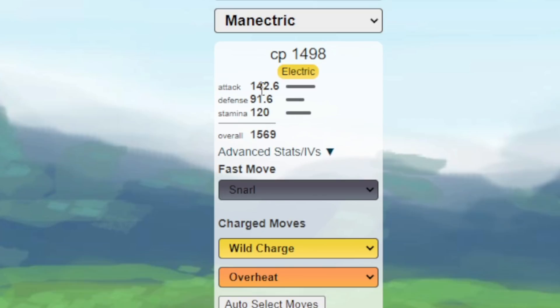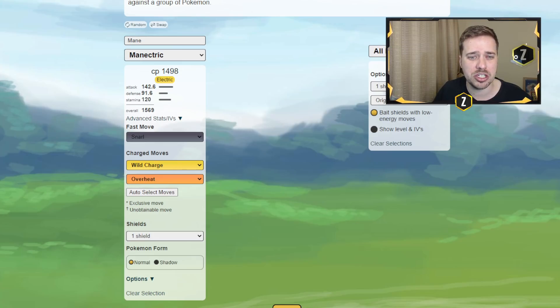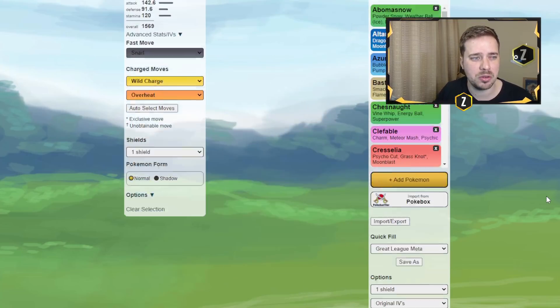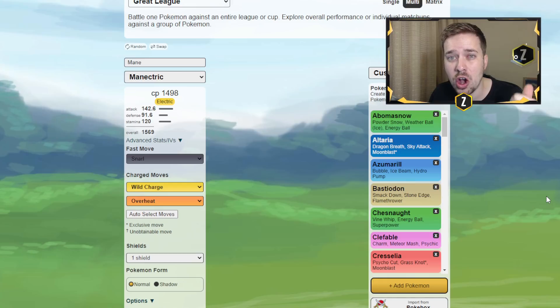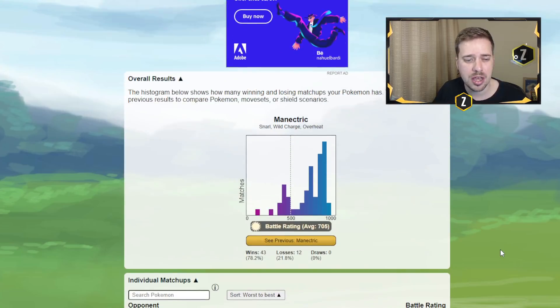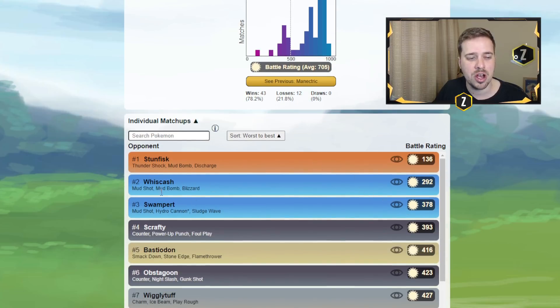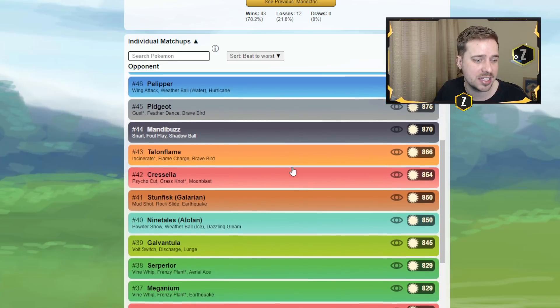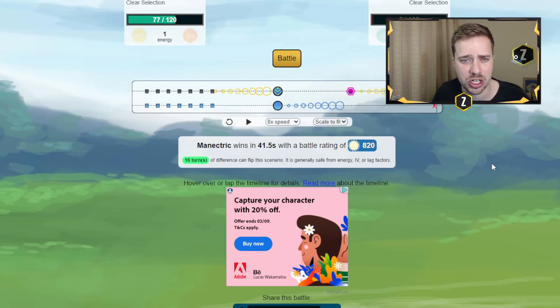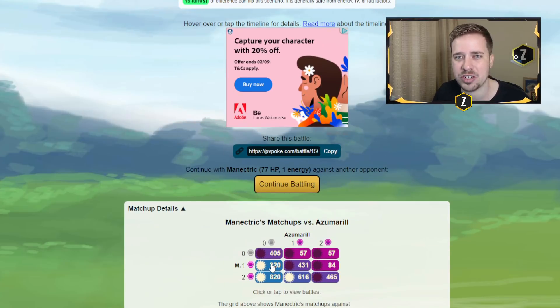It has low defense and low HP but very solid attack, and these charge moves absolutely hurt the meta. If we change this to a custom meta at Great League, what I see with this Pokemon is it's either going to be drawing shields from opponents or sweeping when it has shield advantage, primarily in the one-to-zero late game. In the one shield to zero shield scenario — basically as your closer — it has a 78% win rate. The things it loses to are basically the mud boys, water-ground type Pokemon who resist wild charge and overheat.